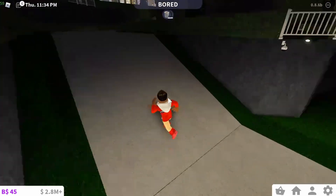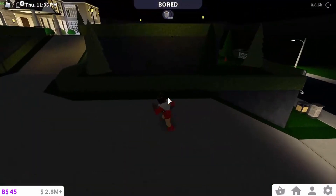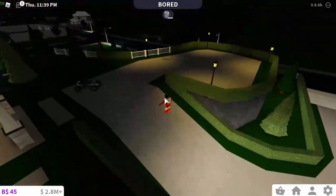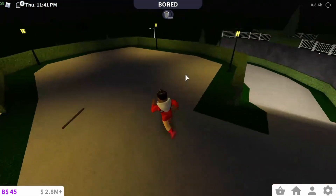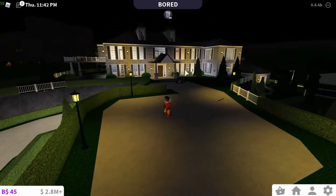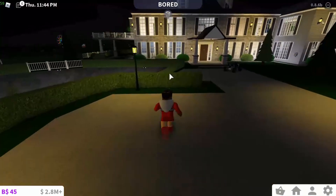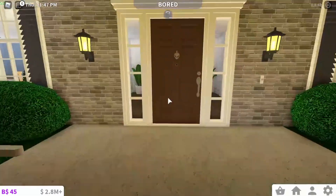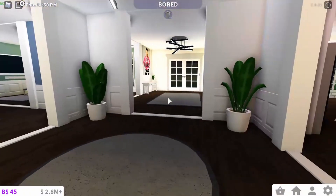So over here you go up to the driveway — we have automatic lights and stuff, which is pretty cool during the night time. And then we just have a little area to park the cars. Just letting you guys know that some of the lighting is kind of messed up, so sometimes it'll be too bright or not bright enough.